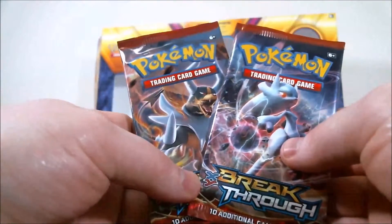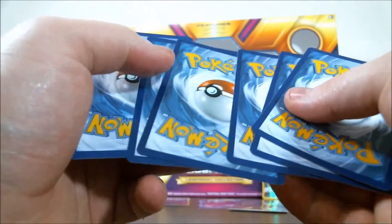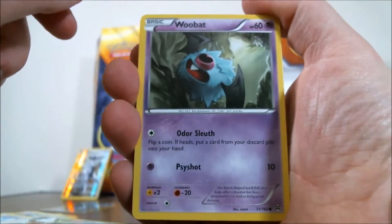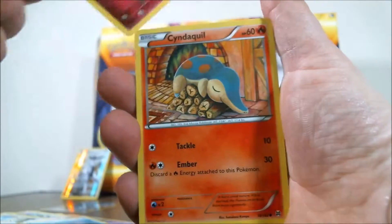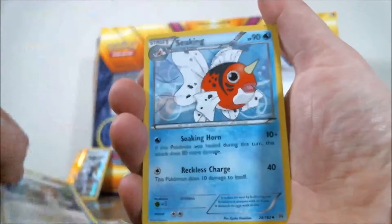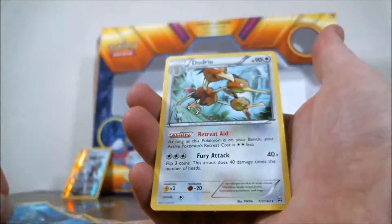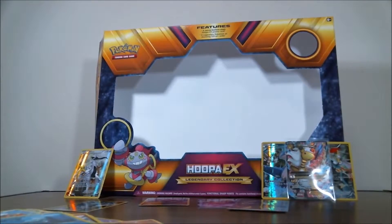Going to go with the Houndoom Breakthrough pack first. Opening it up, we have: Woobat, Axew, Remoraid, Spritzee, Cyndaquil, Vanillish, Bidoof, Seaking, a hollow Remoraid, and our rare is going to be a Dodrio regular rare. You know what, I'm fine with that. We have had some pretty good luck so far in this box.